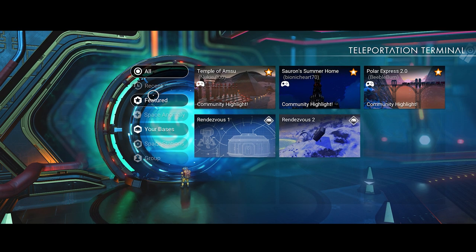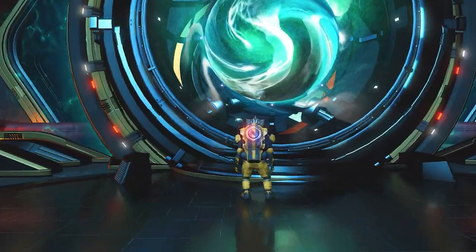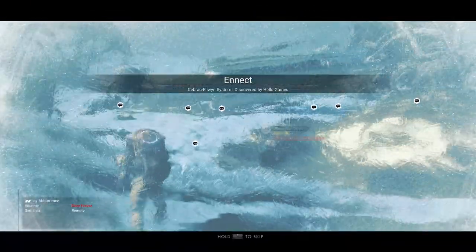My advice would be to build base computers near each rendezvous point — or anchor point, as they are now called in this expedition. This will allow you to easily jump back to each of the rendezvous after you die without having to spend warp fuel and warp to each of them.